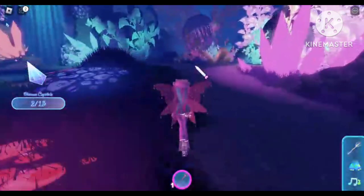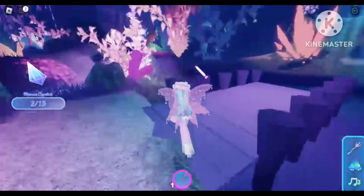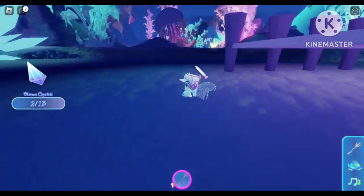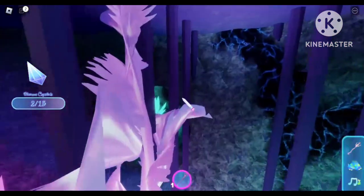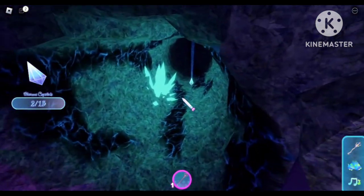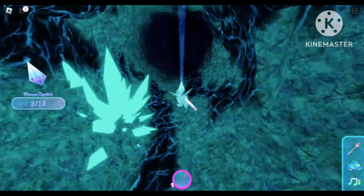We are going back to the pond area and we are going to get on this deck and go underwater. There will be a cave right there and you will see blue crystals, and beside that is our third crystal. Go ahead and collect that.